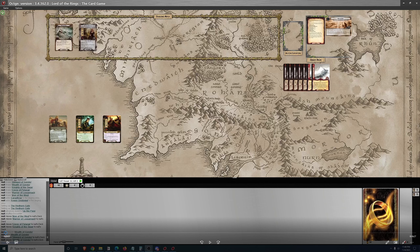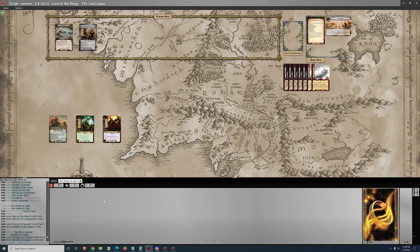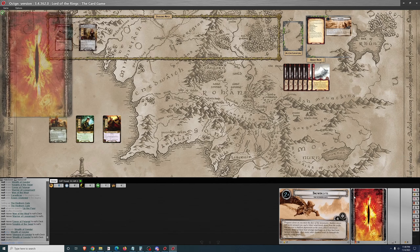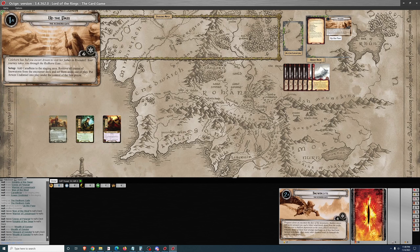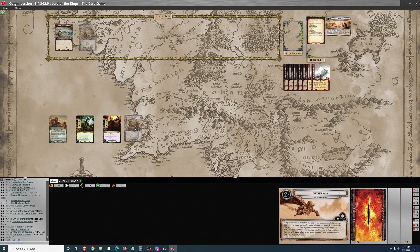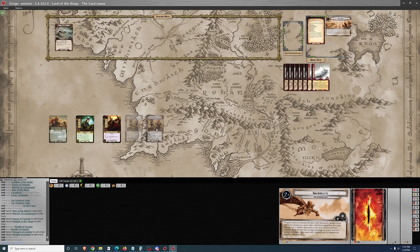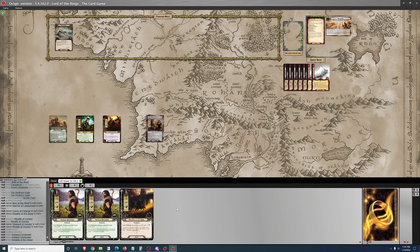Good afternoon. We're back with more Lord of the Rings LCG, and today is the Redhorn Pass in Nightmare Difficulty. This can be a somewhat frustrating quest because to complete it you've got to wait for one of two locations to come out of the encounter deck so that you can clear them. As there are only two locations out of 38 cards in the encounter deck, this can sometimes take a while and be quite frustrating.